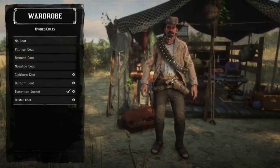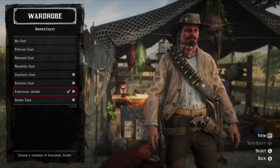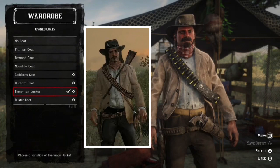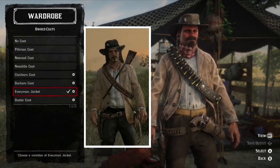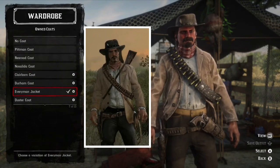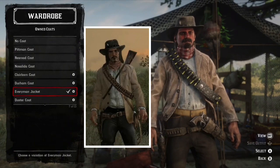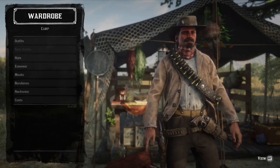Moving on to coats — if you look at this, the Every Man jacket is the closest thing to it. If you look at the buttons on the left side of the jacket, it looks very similar to the one that Jack wears. Of course, it's probably not 100% the same jacket, but it's pretty darn close.